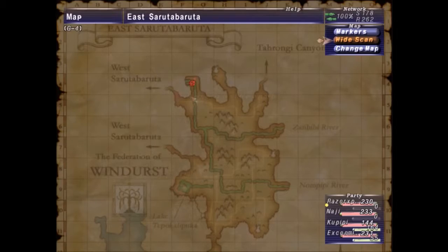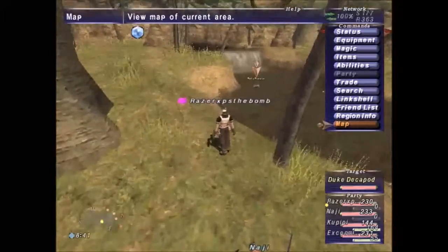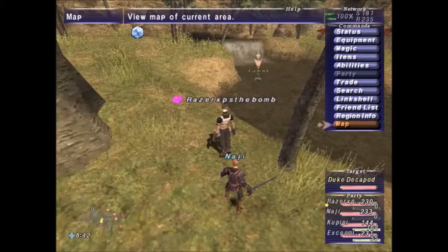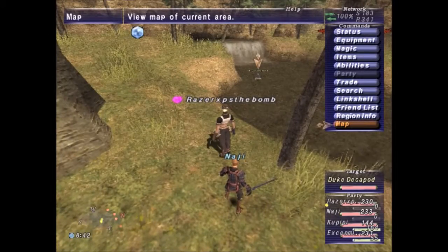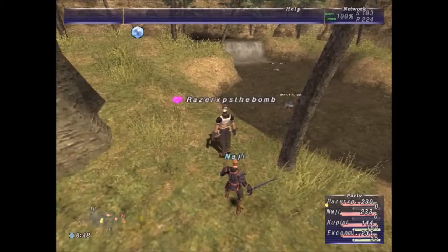Right here on the map, the first one is Duke Decapod. He's a timed spawn every 60 to 70 minutes, all down this river right here, from here down to here.